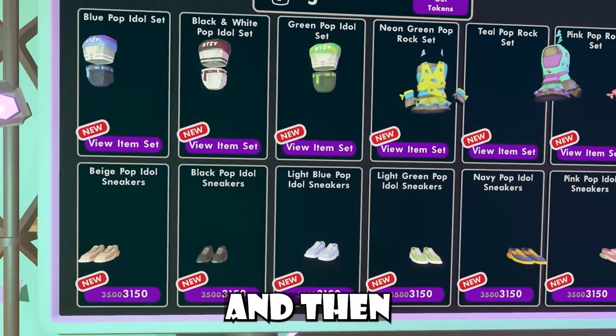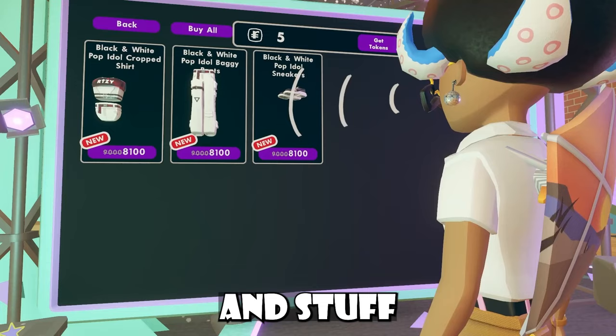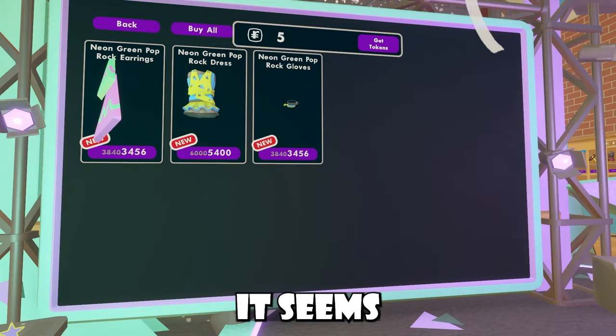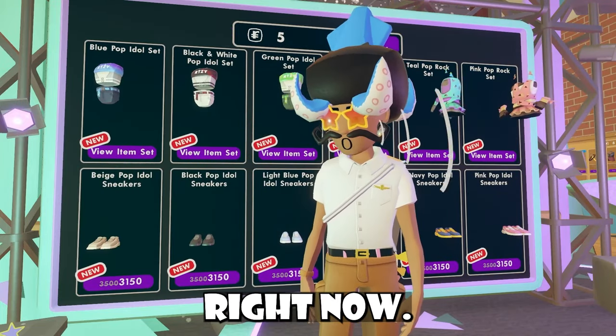It seems like we have a Pop Idol set and a Pop Rock set. The Pop Idol set gives you pants, sneakers, and stuff like that. For the Pop Rock set, you're getting earrings and Pop Rock gloves, which are also pretty cool. Don't mind the five tokens — I'm very broke right now.